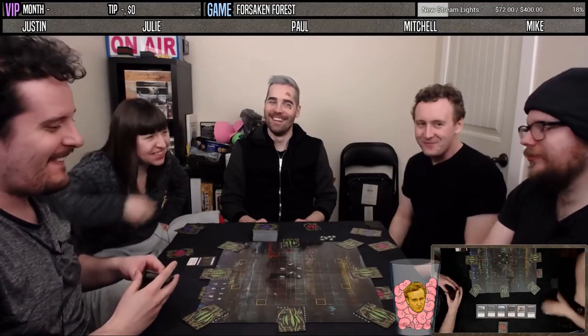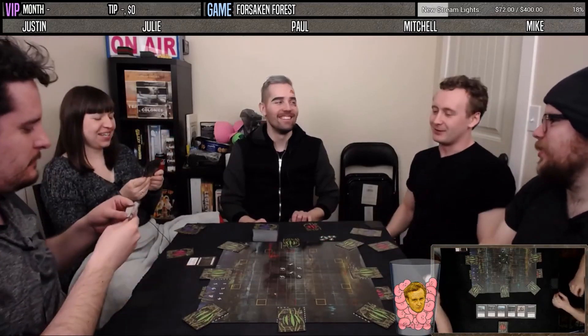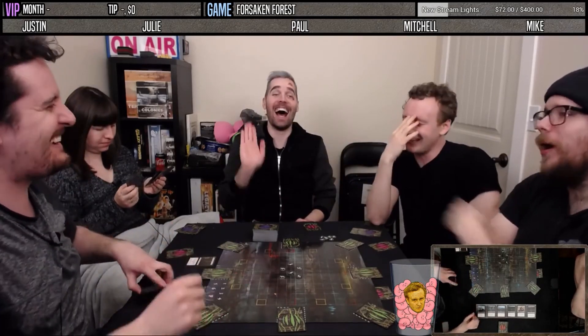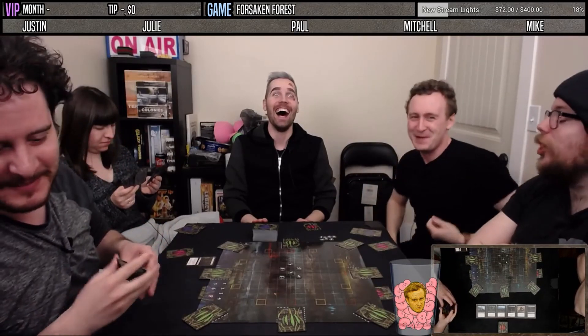Forsaken Forest provides a lot of opportunity for players to sow distrust in one another, and there are also a lot of ways to strengthen alliances through action cards. The forest board gives the feeling of wandering an endless expanse and adds even further distrust when you don't have confidence in anybody but yourself to guide towards a destination.